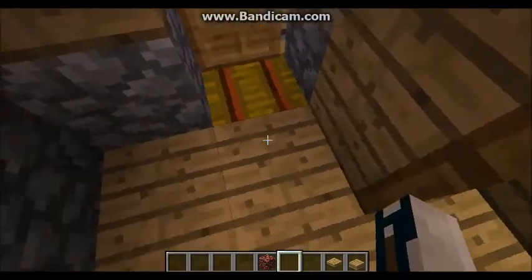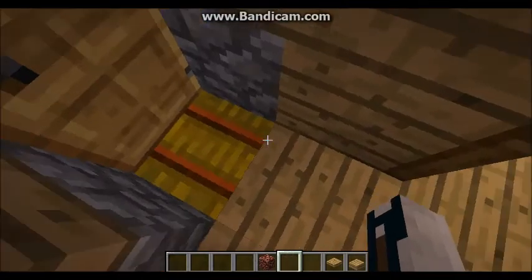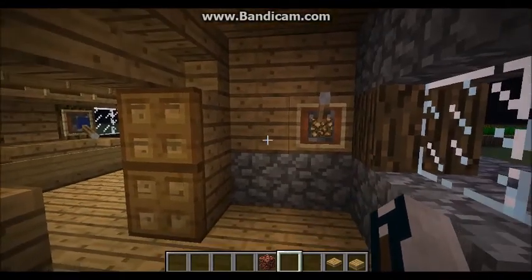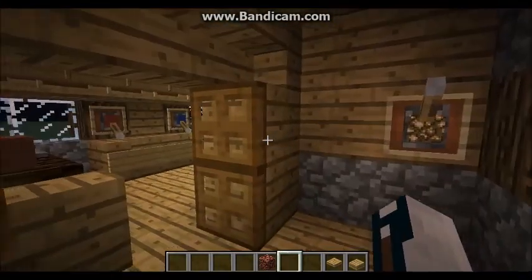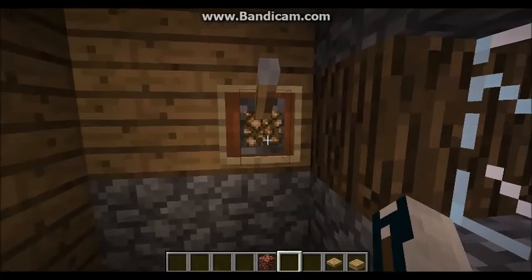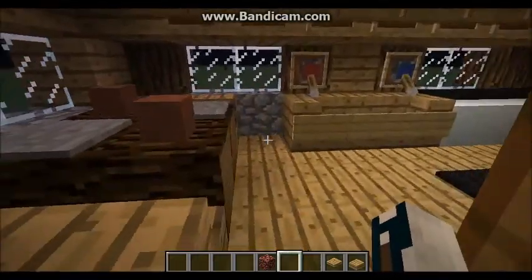Here I have right here just a little mat where you wipe your feet on as you're walking through — just small things. Here I have a door frame right here that I did, which is just out of trap doors, nothing fancy. But here's something I'm really proud of: a light switch. This took a little bit of time. It's really simple redstone, but the cool part is the glowstone right there. And I'll show you how to do that at the end of this video.